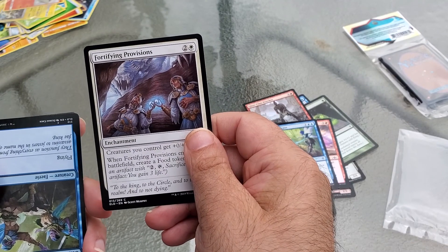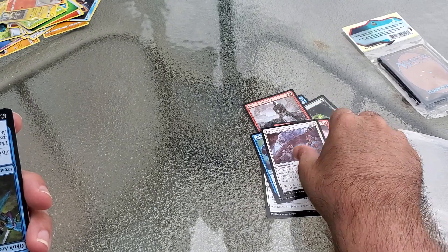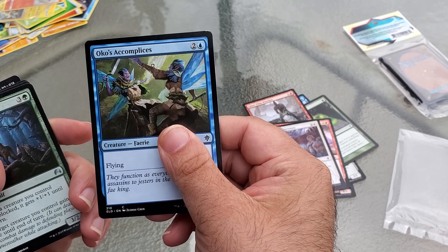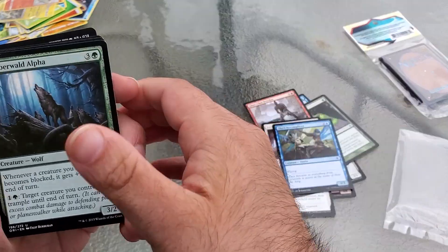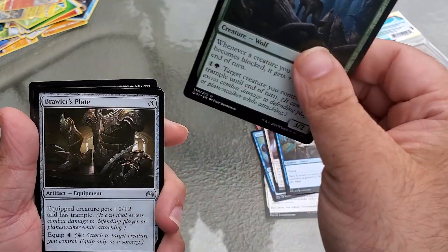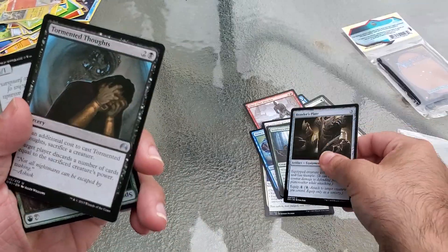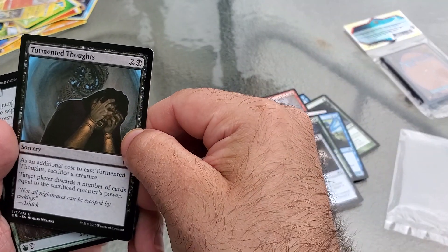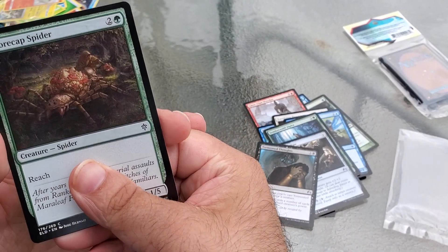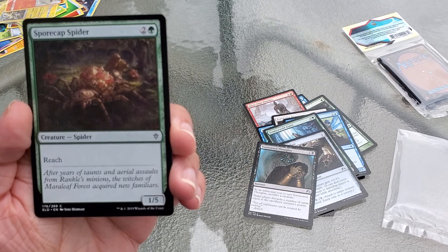Next we have — I think it's — Foraging Provensee, I can't say that name, so I apologize. Then we have Oco's Aqua Blips — I don't know how to say that one. Then Slumber Wield Alpha, Brawler's Plate, Torment Thoughts, and the last card is Spoil Cap Spider.